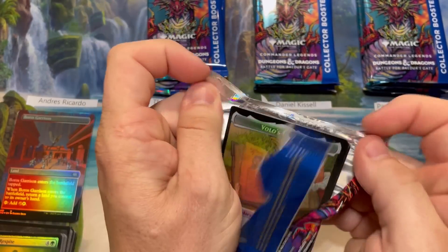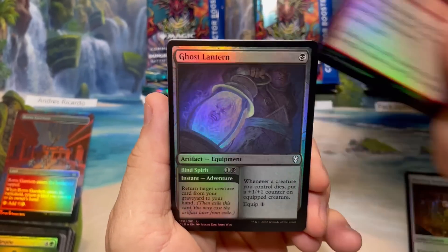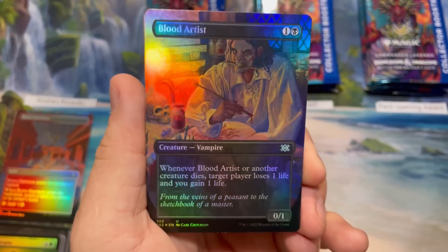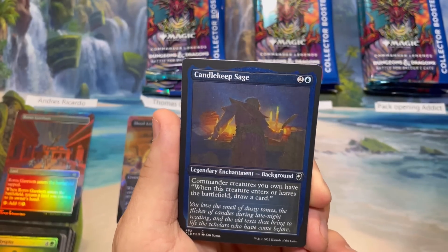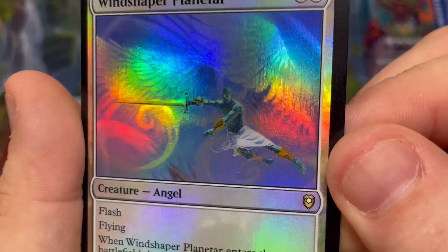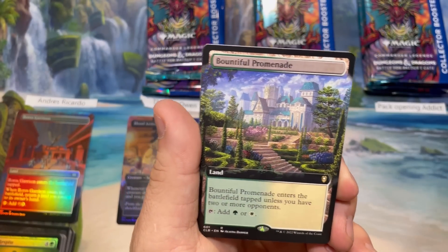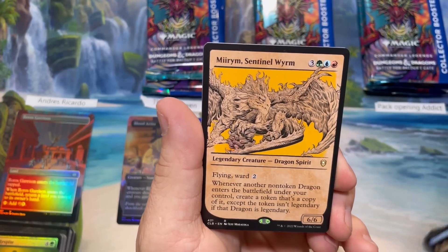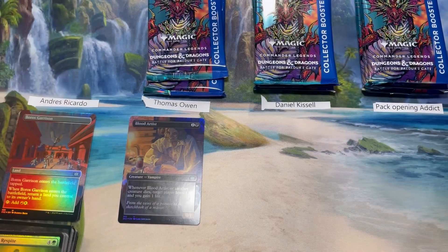T.O., you're up. You already got a foil Volo's Journal, so that's a cool little hit. Marching Doodrome, Pack Attack Seer — here we go, it's the Blood Artist! Fantastic Carl Critchlow art. Carl is an OG Magic artist who makes some of the most recognizable cool art. Wind Shaper Planetar — it's an angel but kind of looks like an alien. Doppelganger, extended Bountiful, Lemonade, Asterion the Decadent. Showcase Sentinel Worm and Ascend from Avernus — good pack there for T.O.